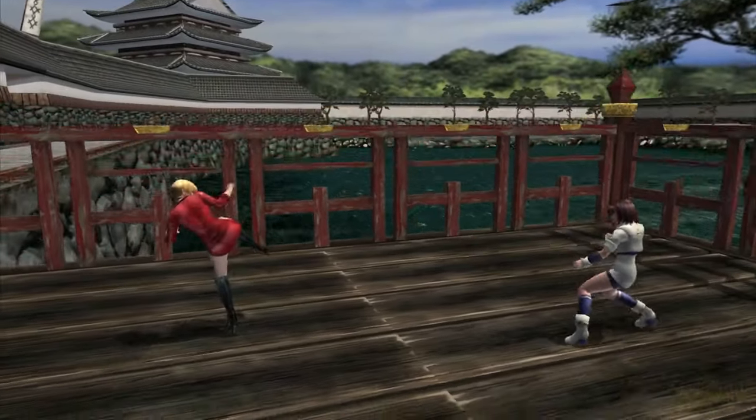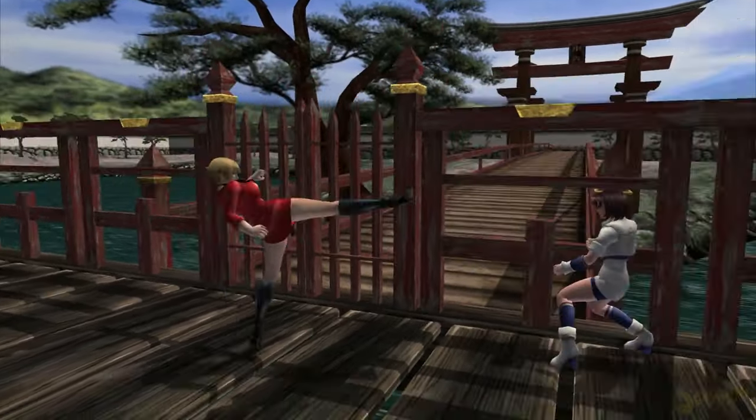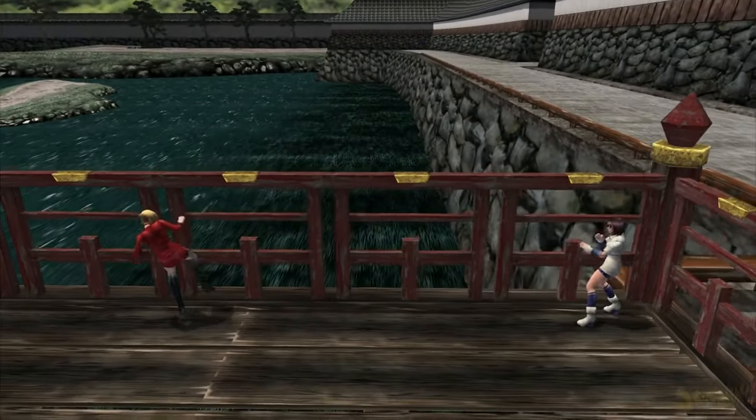Let's talk about movement. Right here, you're seeing a character normally dash back to avoid being punished. However, for about a frame or two, maybe three, they're still open for a dash kick, punch, or beast attack. So how do we prevent ourselves from being punished? By pressing guard before the animation finishes. It's that simple.